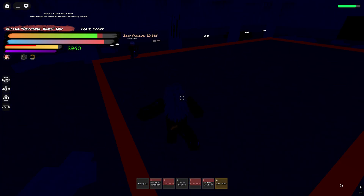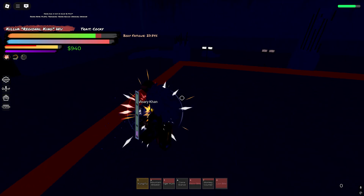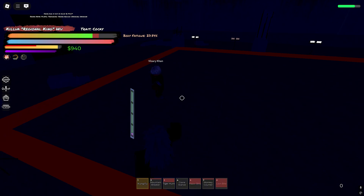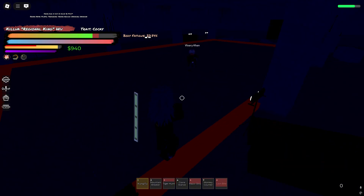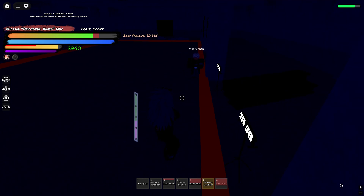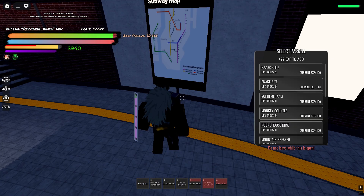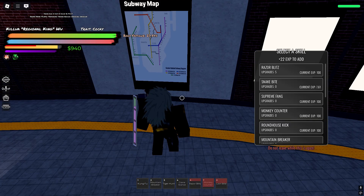Another tactic you can use is to stay behind walls like this — you get hyper armor and high frames. And there you go, we basically beat this guy with full HP.